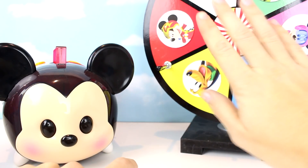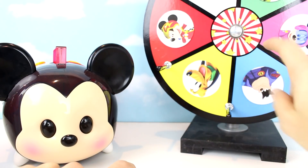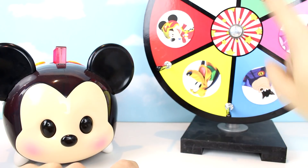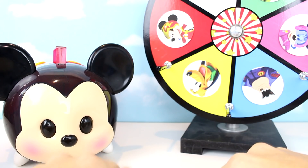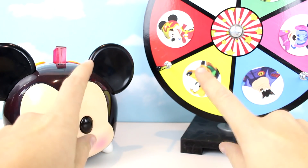So in order to win this game, the Mickey Mouse Clubhouse characters have to open up all of their surprises before it lands on Pete and Mortimer Mouse. So do you guys think that they can do it? I think so. Let's start playing.